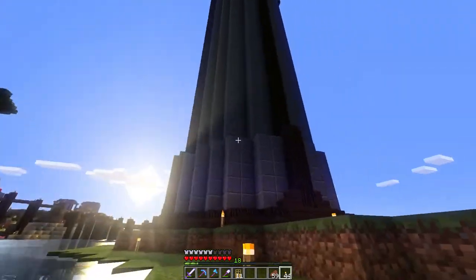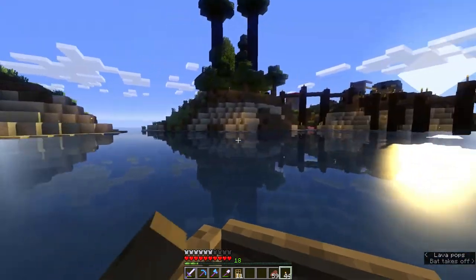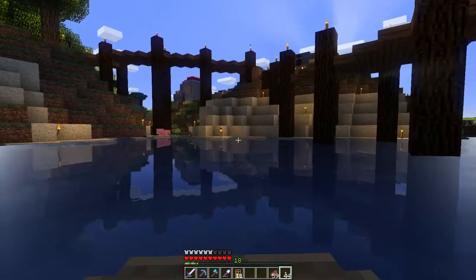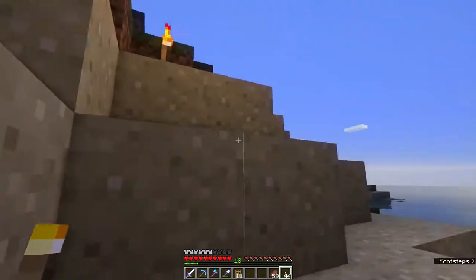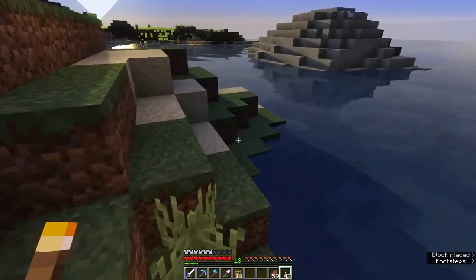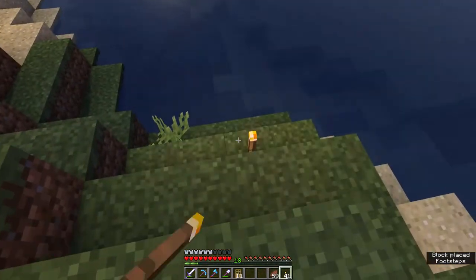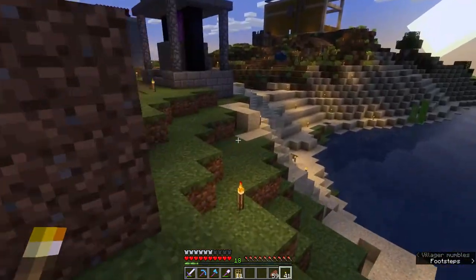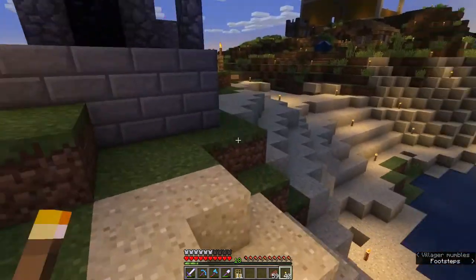I should go back to that other island over there - that's the village island at the far end. This area up here needs to be lit up - a lot of the island needs to be lit up, which is why I brought the stack of charcoal with me. Ironically we actually want the night time so we can tell where it's too dark.